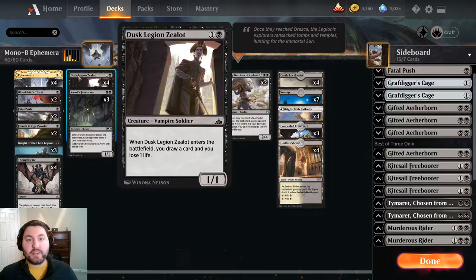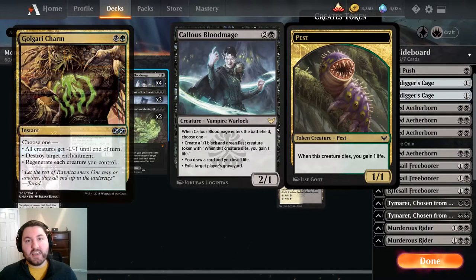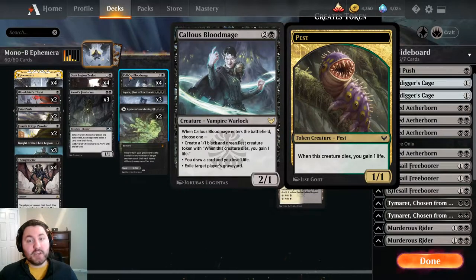Another great blink target, kind of like a Dusk Legion Zealot on steroids, is Kallus Bloodmage. He's basically a charm on a body - a charm in Magic is a card with a bunch of different effects where you choose one. That's what Kallus Bloodmage is, except it's an enter-the-battlefield ability. He's a 3-mana 2/1, and when he enters the battlefield, we get to choose one of three options.